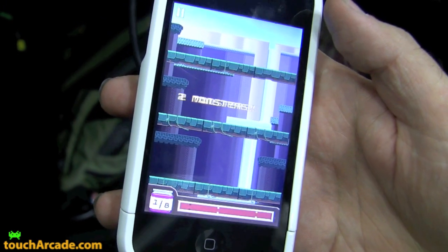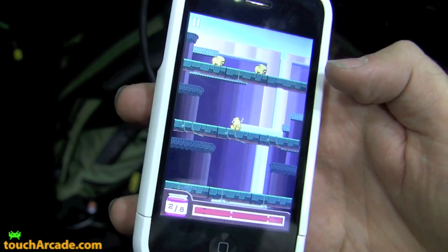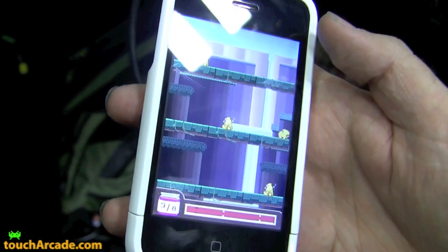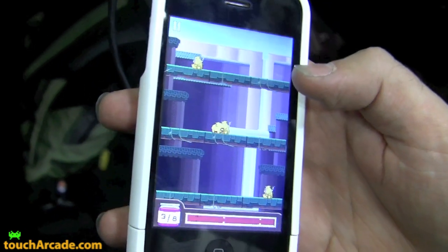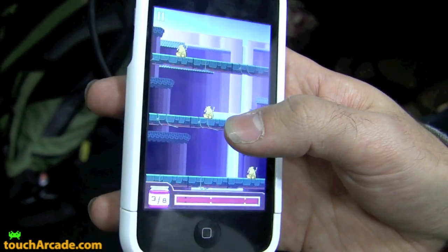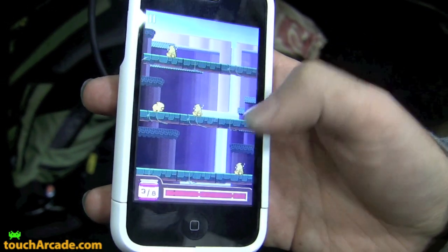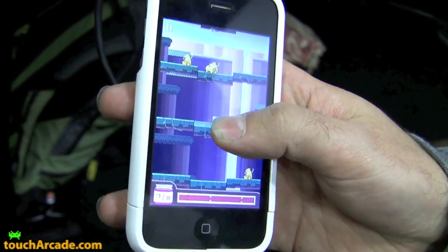This is basically the gameplay. What you do in the game is you want to match monsters by moving them up and down on the platforms to get them together by color. So these yellow monsters here, we want to get them all in the same row at the same time. Hug presents a challenge — he doesn't move, so you have to time it right to grab him and the other monster and move them up at the same time.